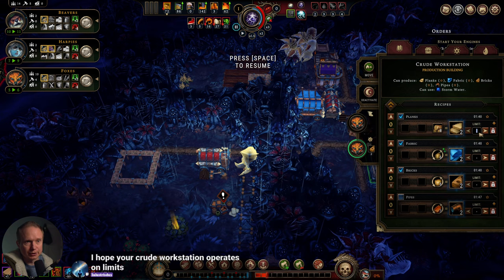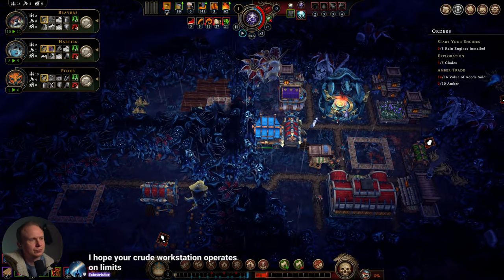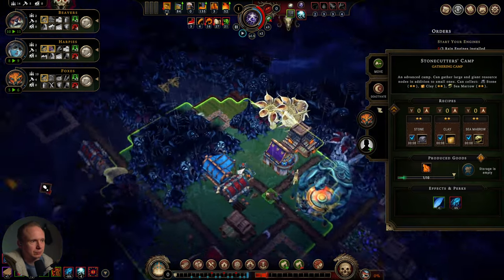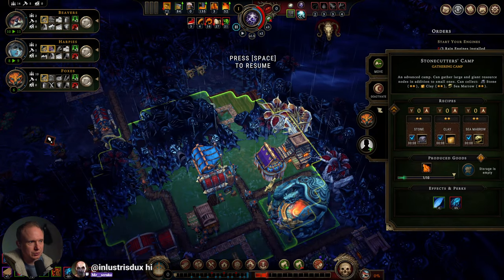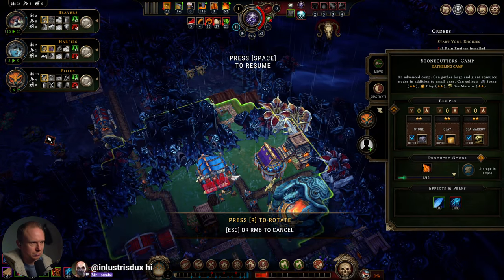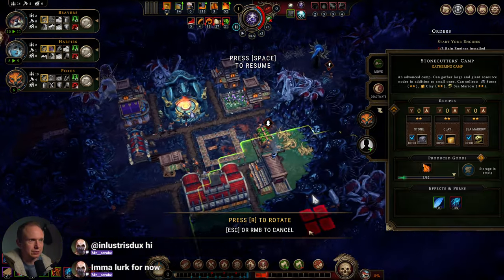I haven't set any limits, which we probably should. What is this stone camp — does it have any nodes near it? It doesn't. Why did it not complain? That's odd.